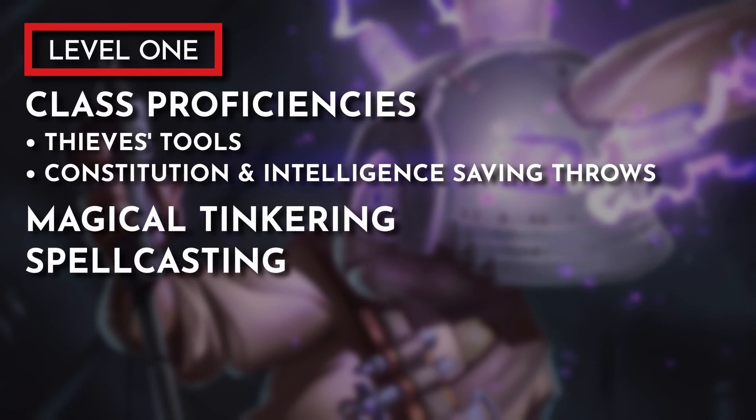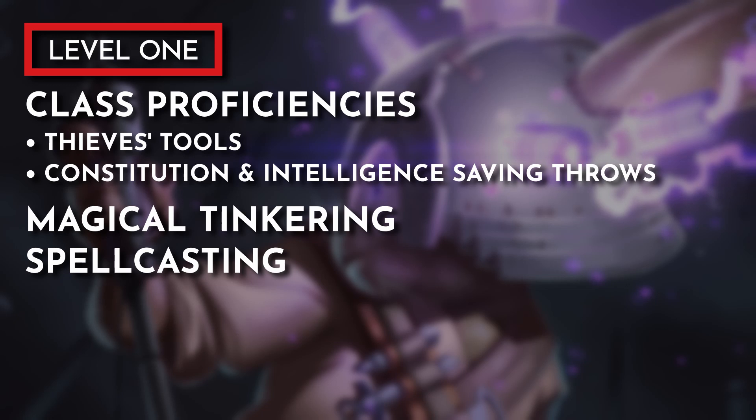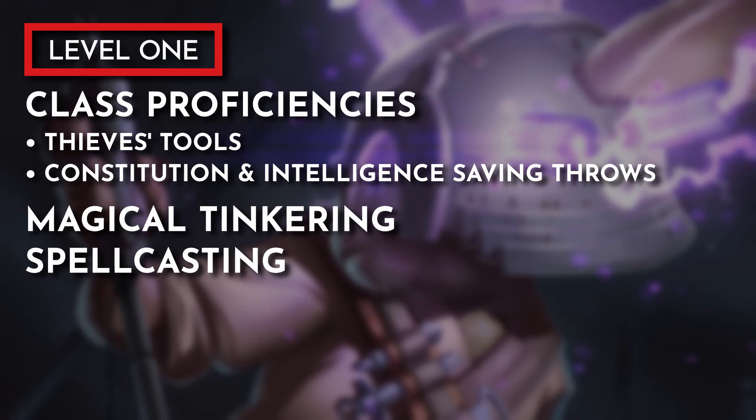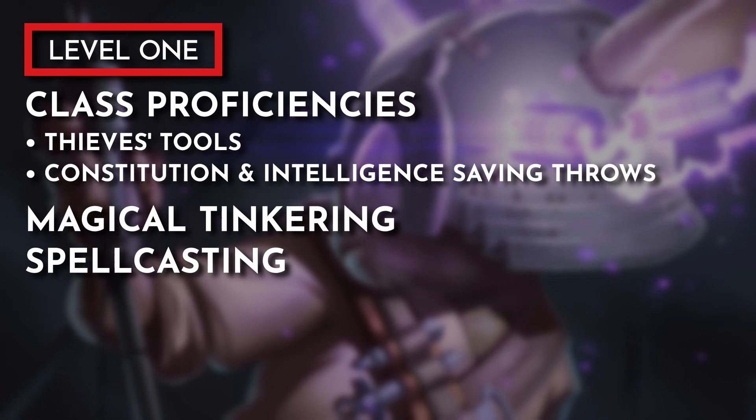Now let's get into a level-by-level breakdown. Starting at level 1, we pick up our Artificer class proficiencies and the Magical Tinkering and Spellcasting features. We are proficient with Light and Medium Armors, Simple Weapons, Thieves' Tools, one Artisan's Tool of our choice — I chose Cartographer's Tools — and we are proficient with Constitution and Intelligence Saving Throws. Magical Tinkering will let us create a small item that produces effects similar to the Prestidigitation cantrip, which can be flavored as an Arcane Multi-Tool or even a Wand of Prestidigitation. The spells on this list are meant to be flavored as fantasy versions of sci-fi devices, but it won't be a comprehensive list.